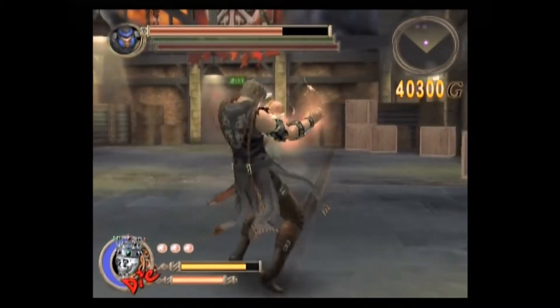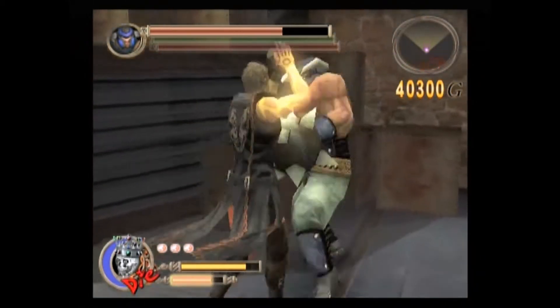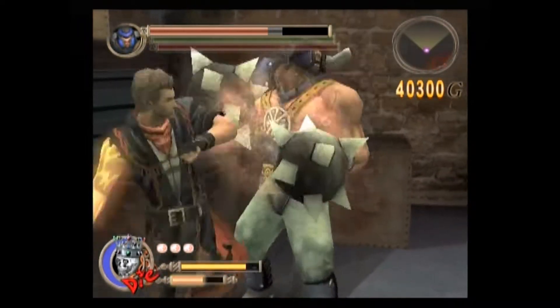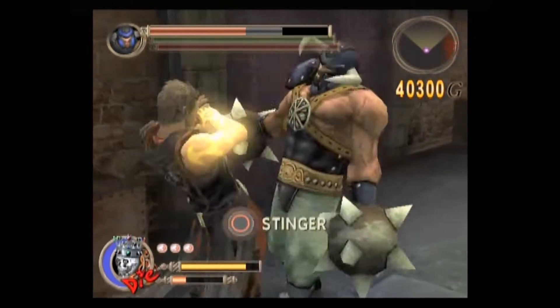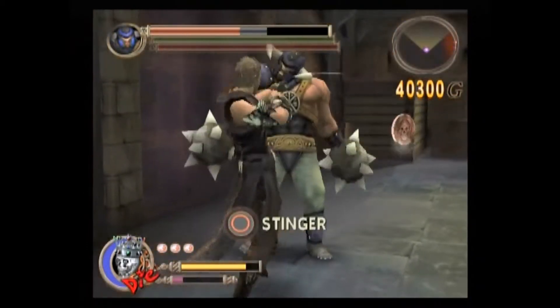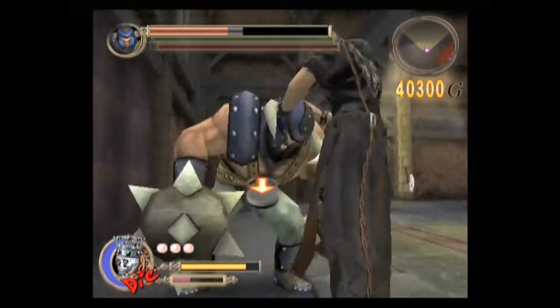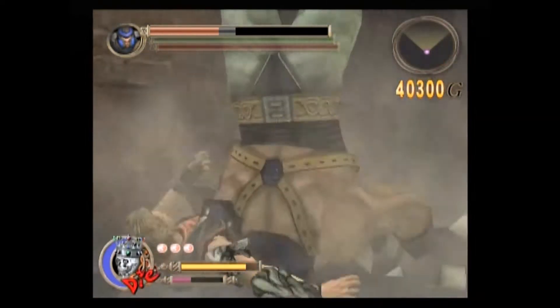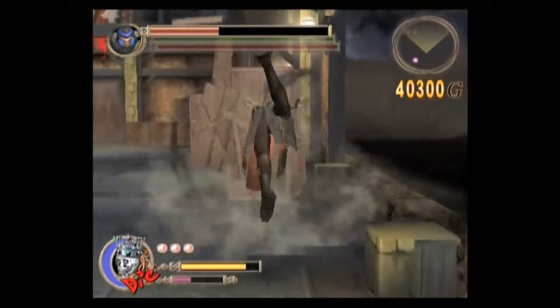The second guy is definitely the hardest of the three. I forget his name — I think it's Jace or some shit like that. His moves are kind of hard to block; he uses a lot of low attacks, and he throws his little boomerang around a lot too, and that can hit you when you don't expect it to. Basically, he's the only part of the fight that I really have trouble with.